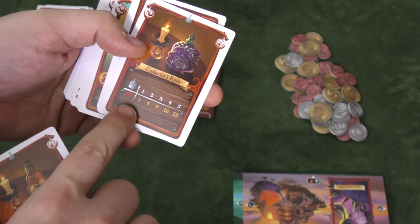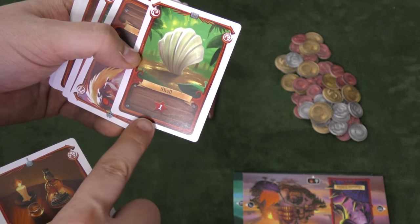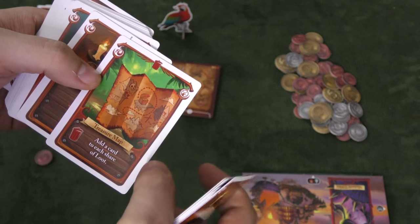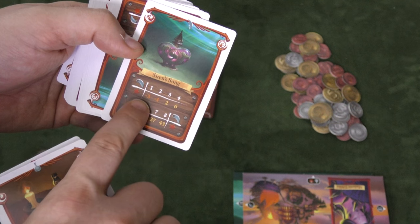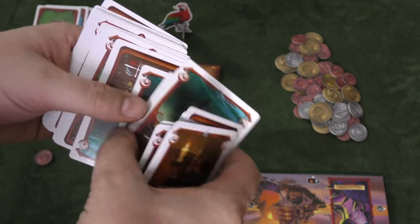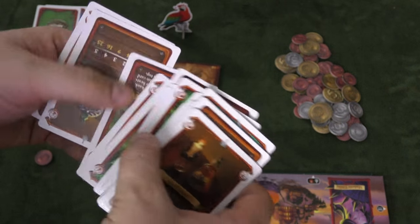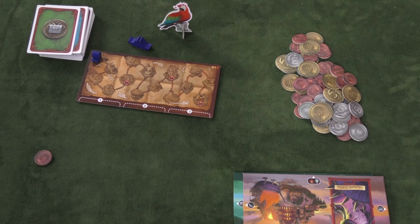There are all different types. There's collector's rum, which is worth points the more that you have. Here's a shell, which is just worth a single victory point at the end of the game. Here's another one of those relics - if I only have one it's minus three, minus two, minus one. But if I get all eight of them, it's 43 points. So there are all sorts of things in here. There are some things that at the end of the game will give you points for however many of something else you have.